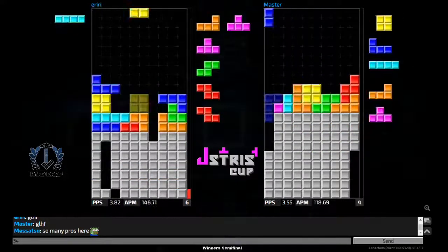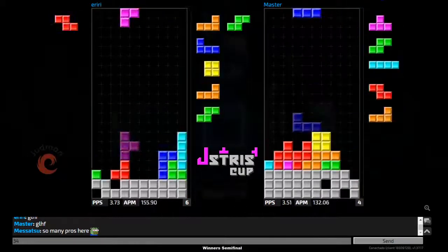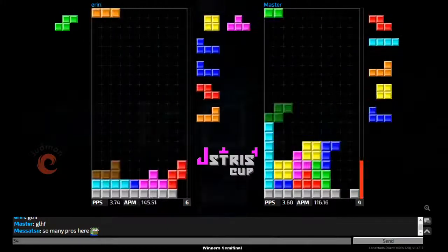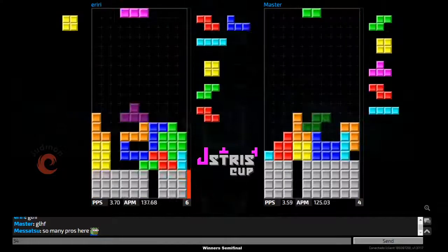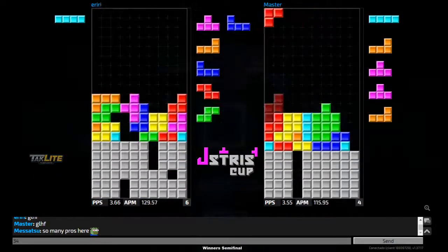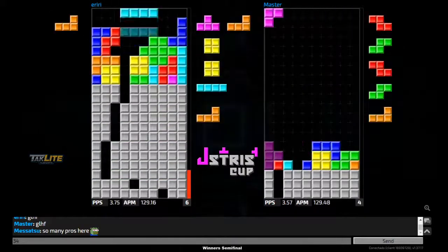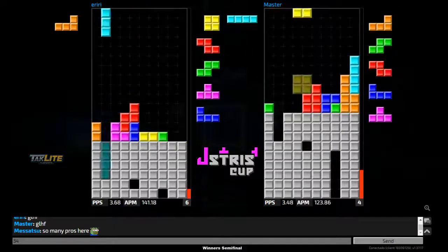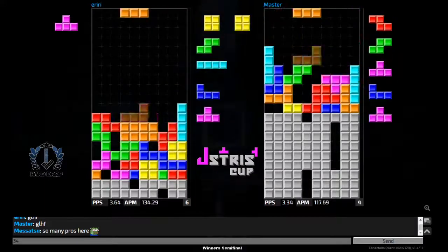A T-spin double coming through from iriri, gets the L-piece tuck as well. Gets the T-spin single with a combo downstack, but master comes back with his own combo downstack and tries to build a super T-spin double — gets those two T-pieces in time. Iriri with a bit of a misdrop but gets out of it with a Z-spin. Nice pressure from master with a T-spin back-to-back tetris, following with a combo downstack.